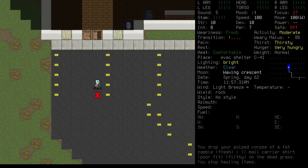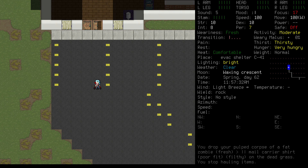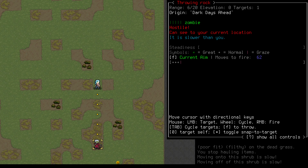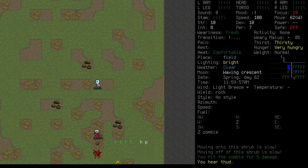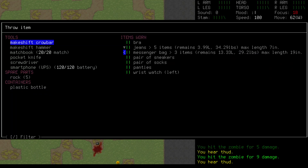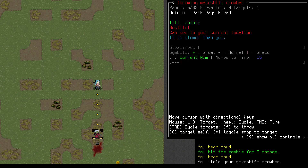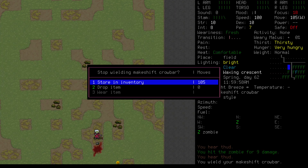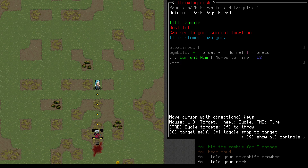Alright, now we'll take these babies for a spin. Rocks have a base damage of 7, but our strength and throwing skill add a bit more to that. We can easily do 10 or 12 damage on a throw, which isn't nothing, but the range isn't great and the zombie will catch up quickly.